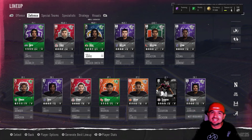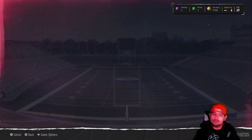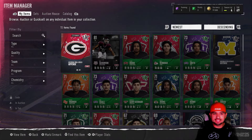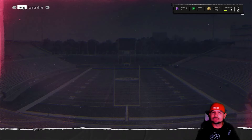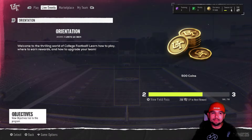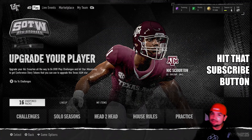Defensively, this was where it was hard because a lot of the solos require getting a sack or a safety, and with the personnel we had they would make zero impact, so we had to continuously do those solos over and over again. As you can see, we have 59,000 coins. I got my coins by quick-selling all the playbooks the game gives you, because they all quick sell for a thousand coins — you can see the Georgia one is a thousand coins. You get like three of them for all the base solos.